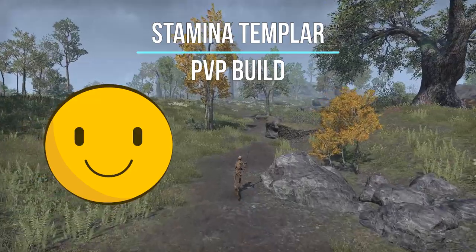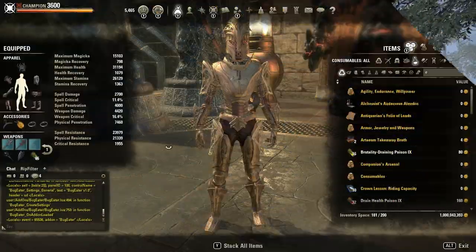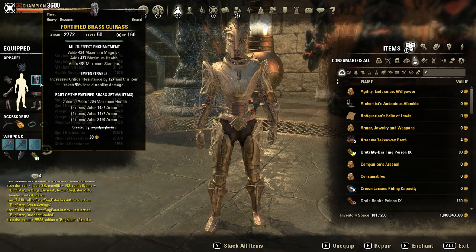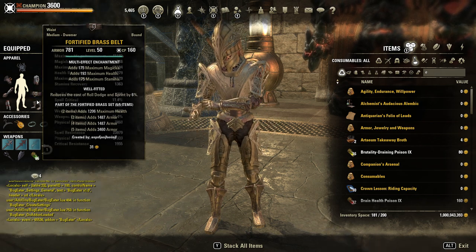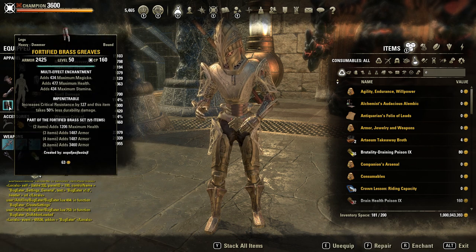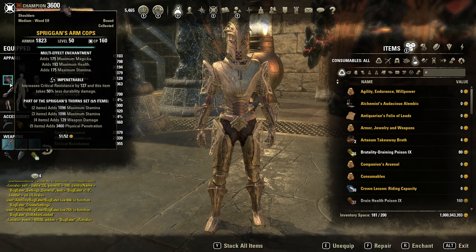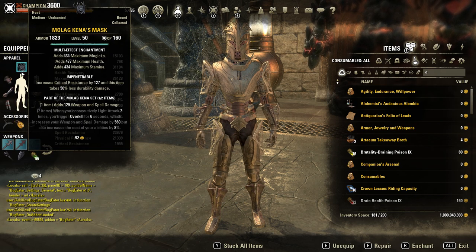For now, enjoy the video. Here we go with the showcase. Five times Hundings Rage on the body — one chest and legs in heavy armor, two well-fitted. Rest in Impenetrable, then Spriggan's Shoulders and Maormer Mask, both in Impenetrable.